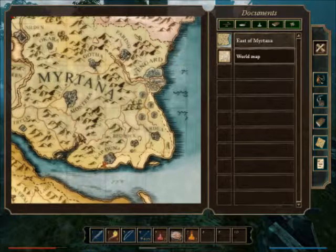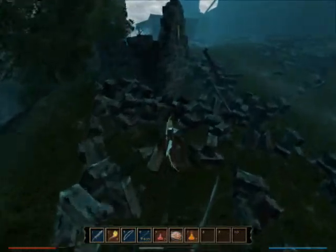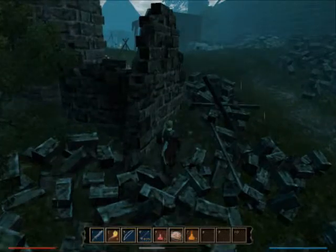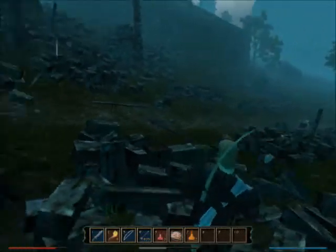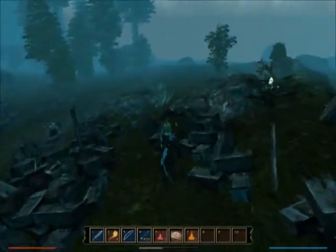Here we are in Mirtana and we are looking at the eastern Mirtana map. I've covered this trail here, which is the Bandit Highway — or actually that's where I'm going. I came around the other one that I just showed you, which was the Ranger Valley. So we're going to go down the Bandit Highway this episode, it looks like.